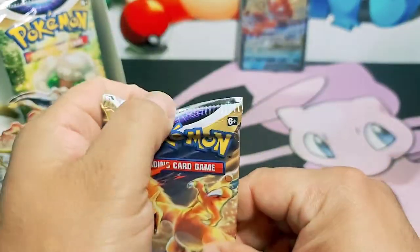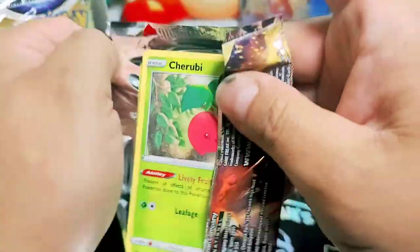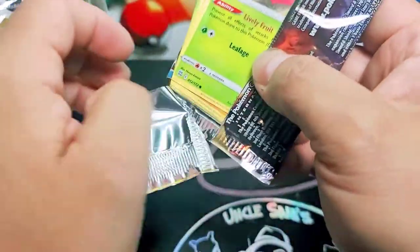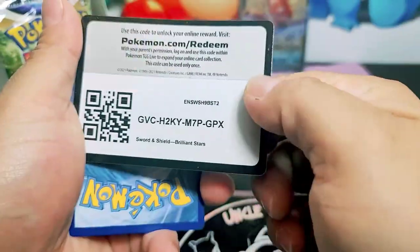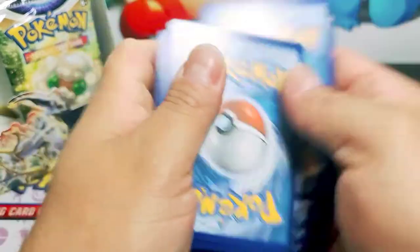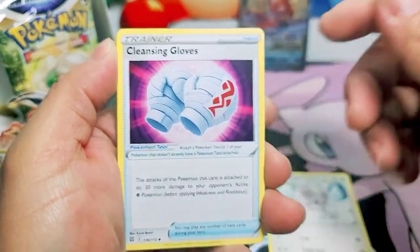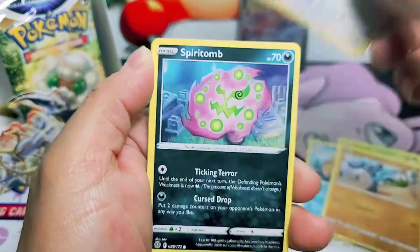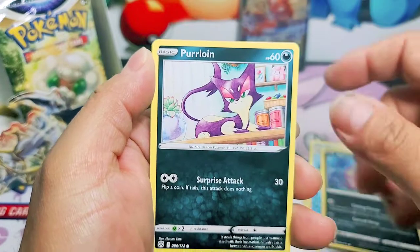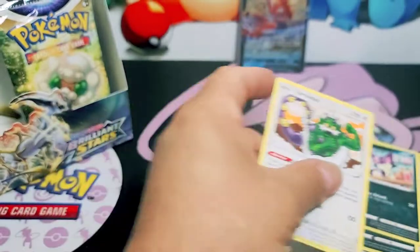Charizard, come on Charizard, we got to bring the bacon home. Let's see. Y'all ready? Code card. One, two, three, four. Let's go. Chinchino. Clacing Glove. Flotso. Cherubi. Briolu. Starly. Spirit Bomb. Perloin. Eskew. And a Tornadus.